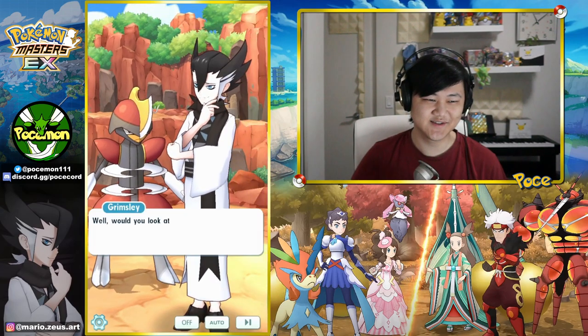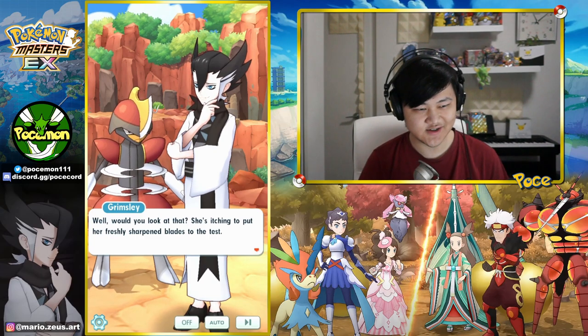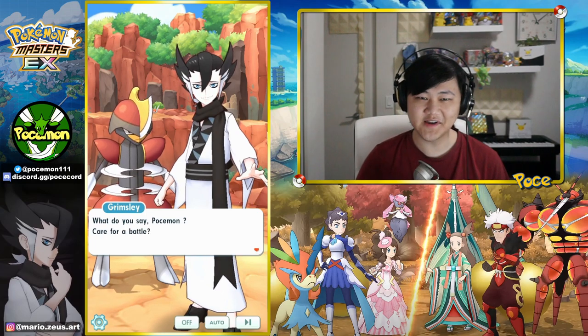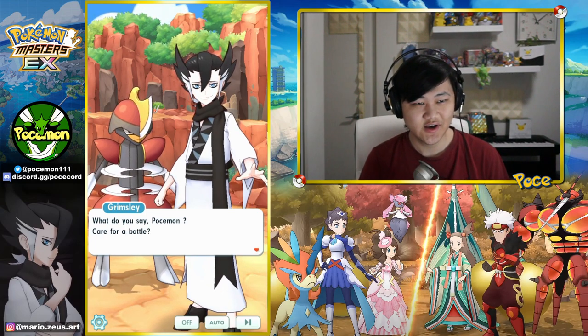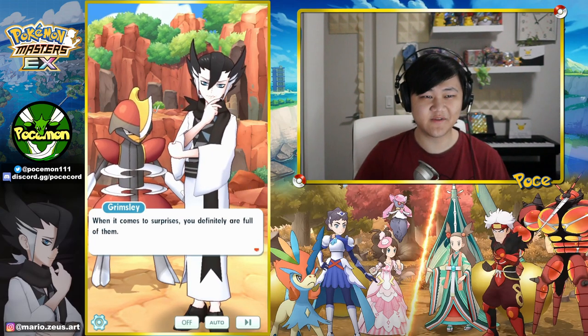I love this Pawn Yard story — this is fantastic. Wow, would you look at that — she's itching to put her freshly sharpened blades to the test. Wow, that's fantastic. From start to ending, fantastic story. What do you say, Pawn Yard — care for a battle? This might be like my top five favorite Sync pair stories.